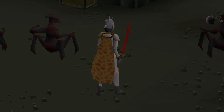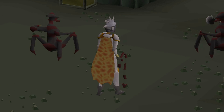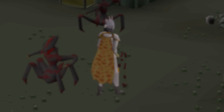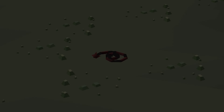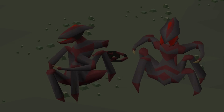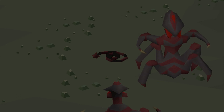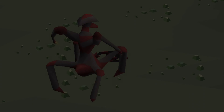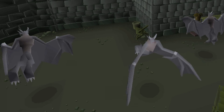Now believe it or not, 82 Slayer is enough to get an abyssal whip. It's probably not the most straightforward way to get a whip because it involves a lot of luck and a lot of pies. I could just grind out 85 Slayer straight up and then do it on task, which is a lot more efficient. But I figured that the DPS increases from the whip would offset the time spent boosting for it. Just have in mind that we will have a whip.